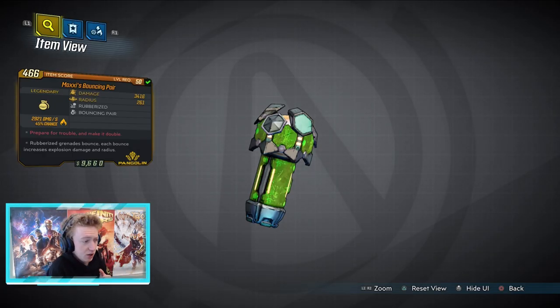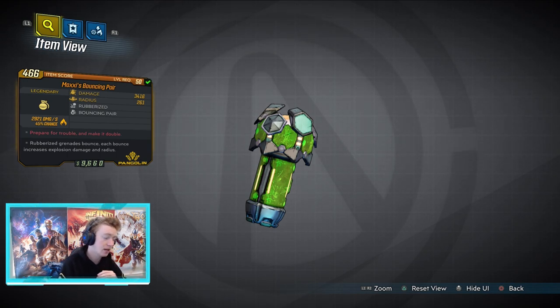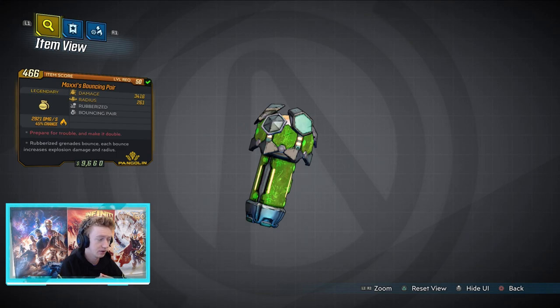My recommendation is to go via Grave Ward because he just drops an absolutely ridiculous amount of legendaries and he's super easy. If you've got this grenade, don't forget to leave a comment down below with any different variations, prefixes, suffixes, random bonuses, or different elements, so we can all find out if there are different ones — and also if you got it somewhere else, just in case there's a better way about getting it.